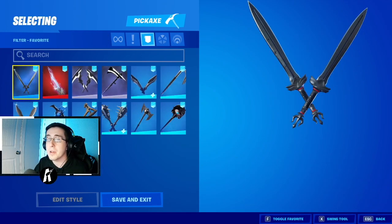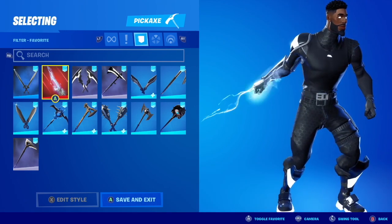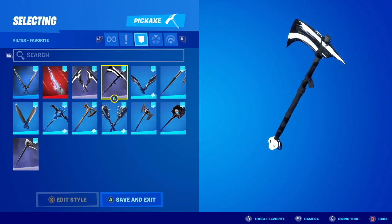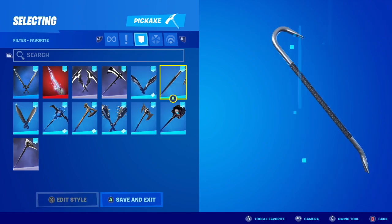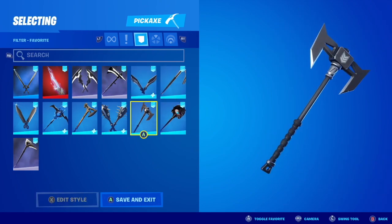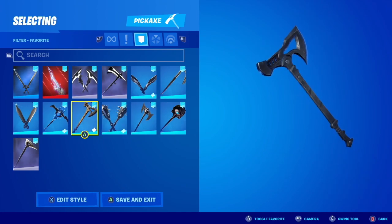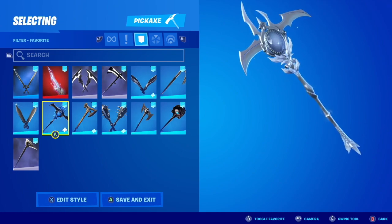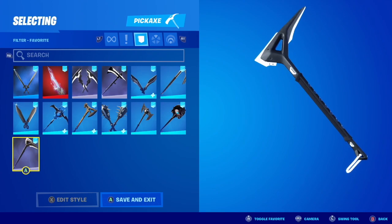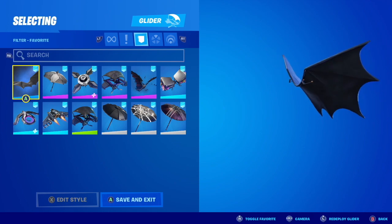After the skins, we now have our pickaxes. Moving on from the pickaxes, we now have our gliders. Let's go.